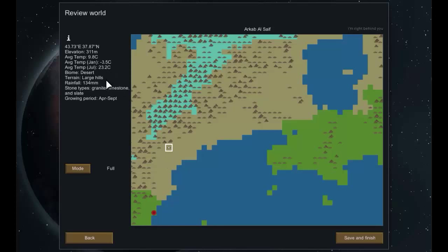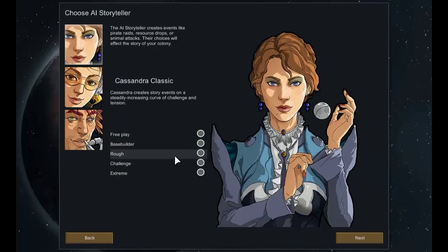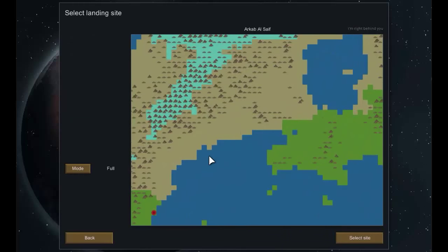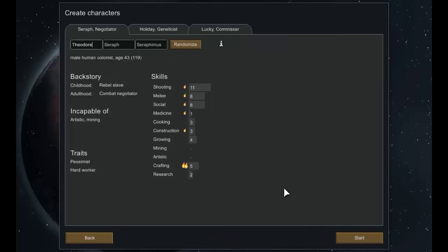We'll select a hilly desert location. Stone types are slate and granite. The growing season is April to September — it's going to get a little colder in the winter but not terribly cold, and not terribly hot during the summer either. That looks quite nice. We'll go with Cassandra Classic on Rough difficulty.